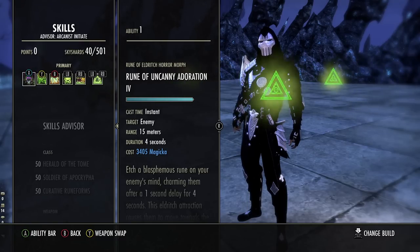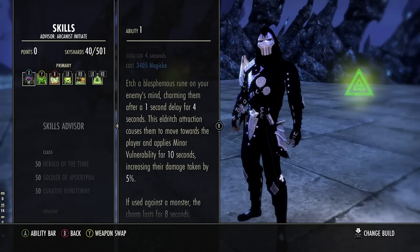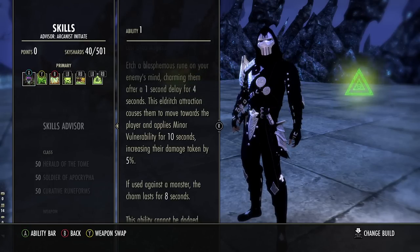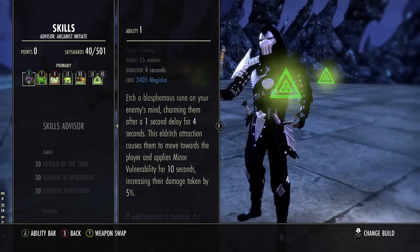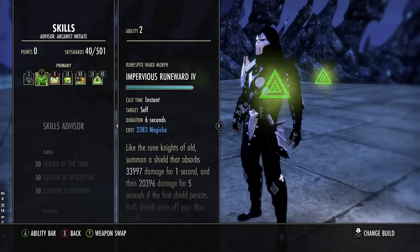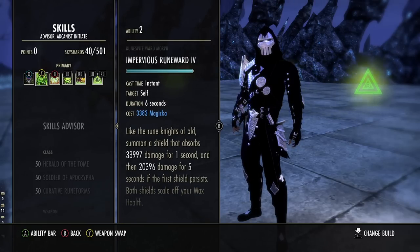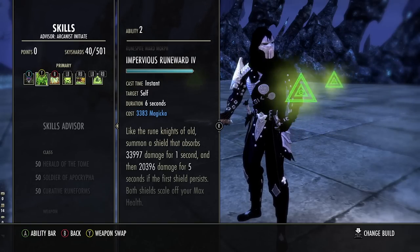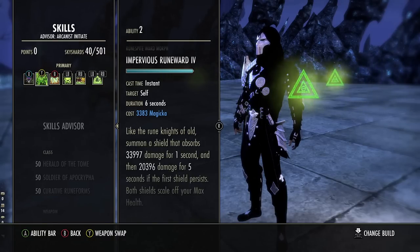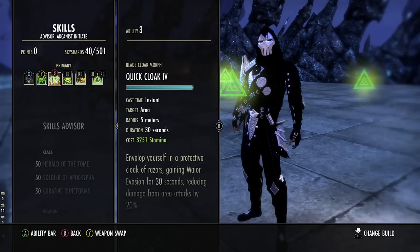Going over the skills — there are a lot of flex spots. You don't have to run dual wield; you can run two-handed and have a gap closer. Number one on the front bar: Uncanny Adoration. This is really powerful — you can cast it on someone's mount and it will charm the mount, causing it to run back into you if they're trying to escape, which is hilarious. It's a great CC that pulls people back into your AOE. We're running Impervious Rune Ward on the front bar — the tooltip on this is literally like a 55k shield, which is just crazy.